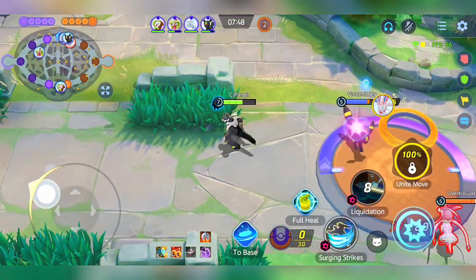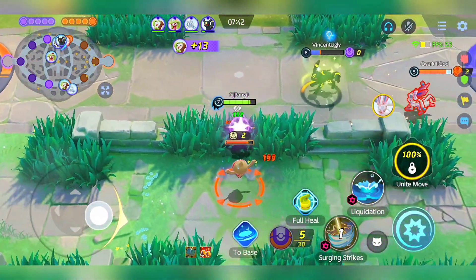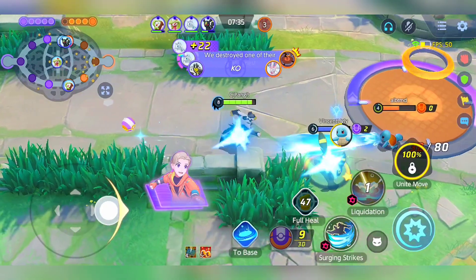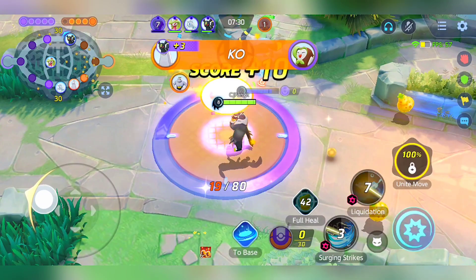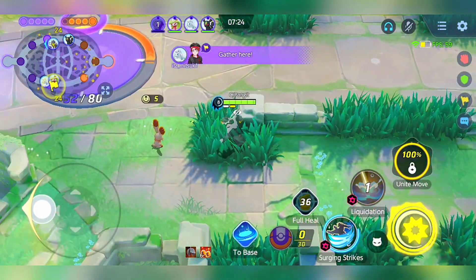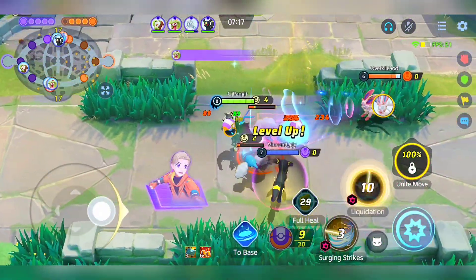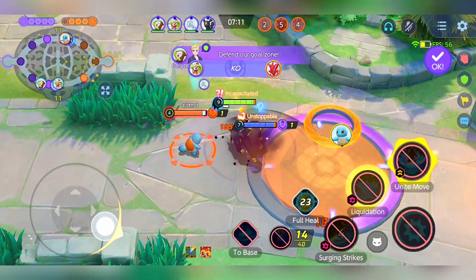Map Awareness and Objectives. A keen sense of map awareness is pivotal for a successful Urshifu player. Take note of the positioning of the jungler, both your own and the enemy's. When you notice that both are navigating the bottom path, seize the opportunity to contest Altaria at the 8:20 mark. Prioritize eliminating the level 4 Altaria, as it yields a more substantial amount of experience points. As you acquire surging strikes, it's time to adopt a more aggressive playstyle. Employ this move offensively, comparing your strength to that of the enemy Pokemon — you'll often find yourself with the upper hand.